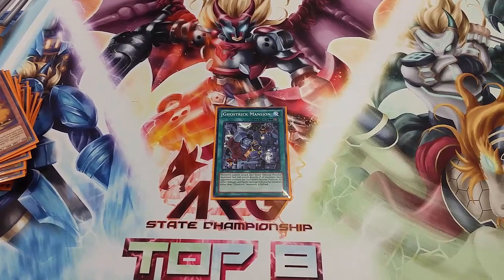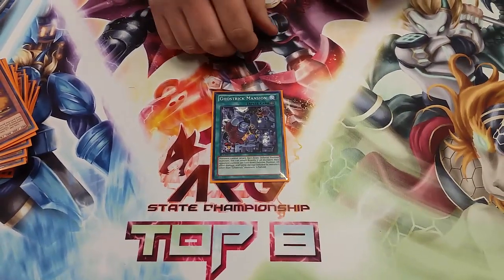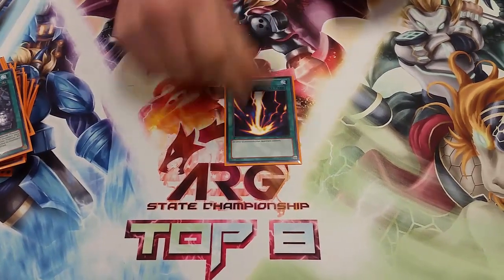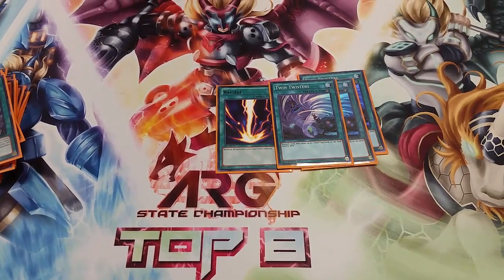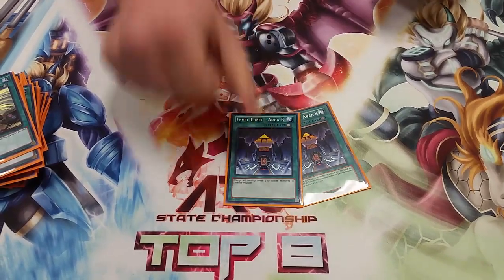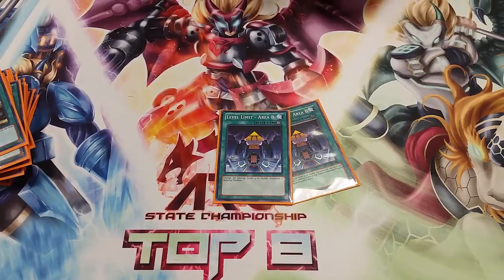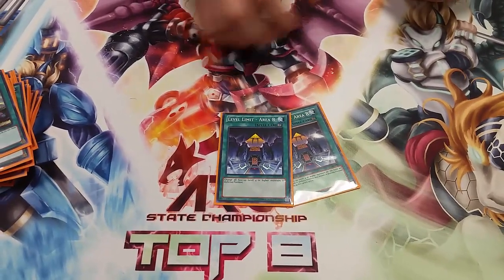Mansion allows me to attack directly, which I'll need no matter what. If I get attacked directly it's just half damage. Right-of-Way Key for similar reasons. One Twister for backrow decks and Pendulums. Level Limit Area B is my other major card — against Cosmos and any deck that goes over Level 4 in general, it just lets me survive as long as I can.